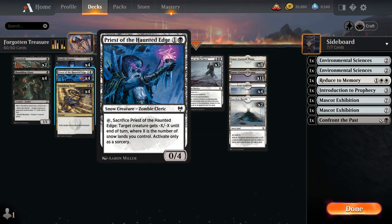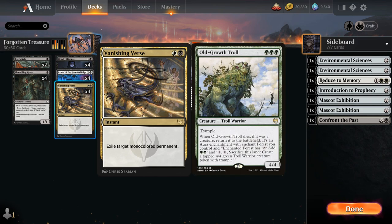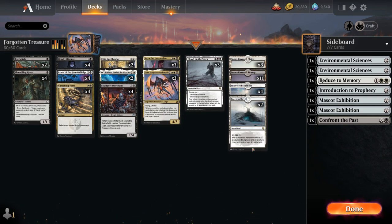We've got the Priest and a full playset of Vanishing Verse as a well-positioned removal spell at the moment. It exiles target monocolored permanent at instant speed, so this shines against the mono white and mono green aggro decks — one of the best answers to Old-Growth Troll in the format. The only card it misses in those decks is opposing copies of Faceless Haven.